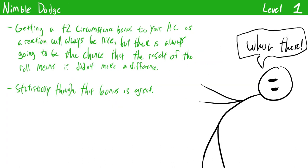Nimble Dodge is the first reaction a swashbuckler can get and it can be incredibly useful. Whenever a creature you can see targets you with an attack, you can spend your reaction to get a plus two circumstance bonus to your AC as you dodge out of the way. This won't stack with other circumstance bonuses, but it's a great way to improve your AC against one attack per round. Nimble Dodge does have a lot of competition when it comes to defensive reactions, so you might not be able to use it every turn. But it is a very good feat and you can't go wrong by taking it.